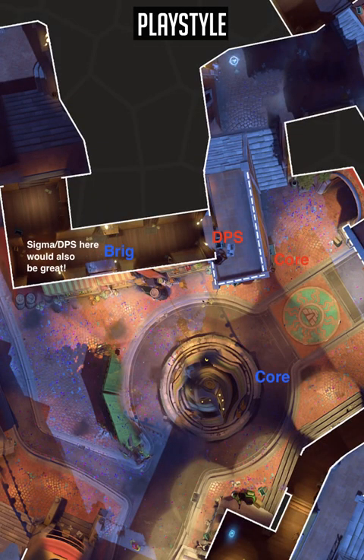With playstyle, in comps where you don't have to peel as much, you want to look to threaten short sightlined off angles. On Dorado first point for example, you could easily threaten the angle on top of the marketplace. You're not necessarily going to kill anyone, but at least threaten them, waste time, and guard the off angle from being used. Using rally or having a Sigma or DPS here would also be great.